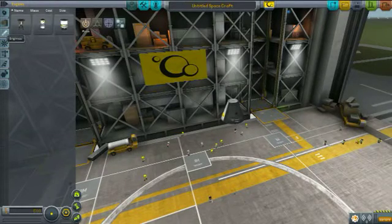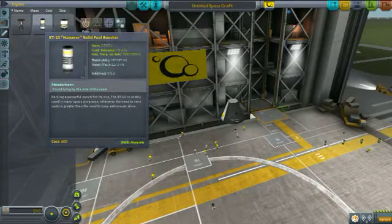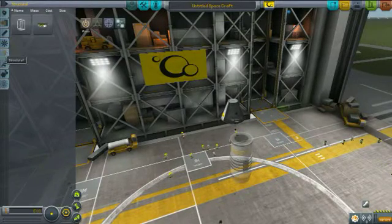We have a new solid fuel booster of a bigger size, but we're not going to put that on. We're going to go over to structural — we now have a decoupler, so now we can literally shut off these boosters and no longer use them.